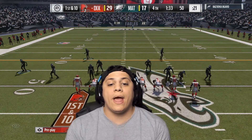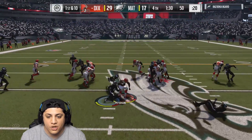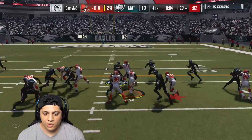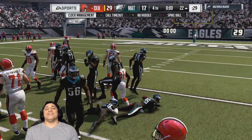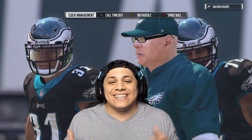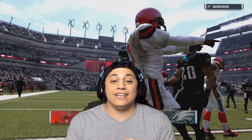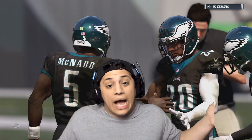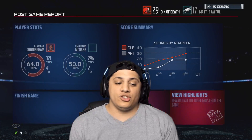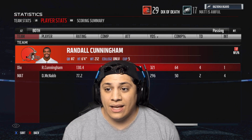We end up walking away with this W. Let's go ahead and try to run the clock out with Adrian Peterson. Frank Gore running through his soul — this game is over. So HaHa Clinton-Dix didn't do anything, man. Joe Hayden caught an interception. CJ Mosley got two interceptions on the day.